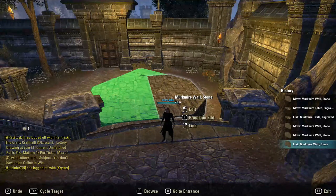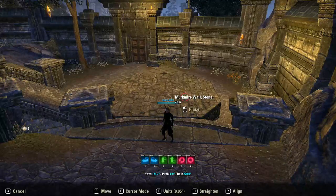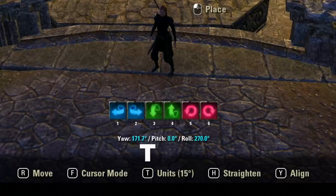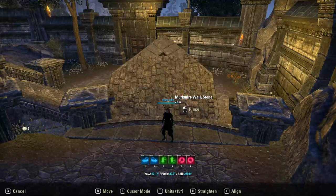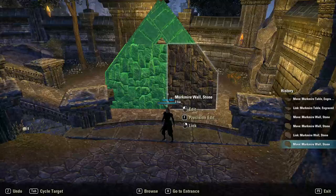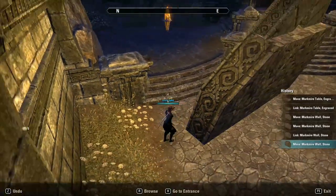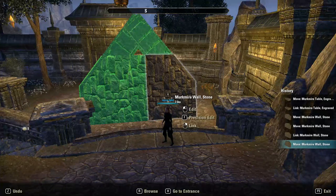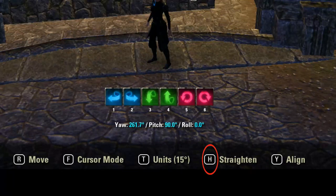Now that we know which is the parent of the wall, select it with F and then press R to change to angle mode. Press T until units equals 15 degrees. Next, press the 2 key to raise the wall to the vertical. Click to place and check the wall from the side. It's not straight. Select the parent with F and press the H key to automatically straighten the wall.